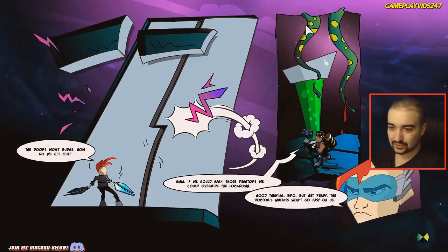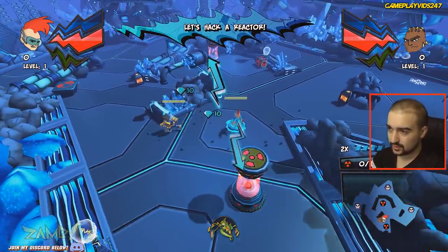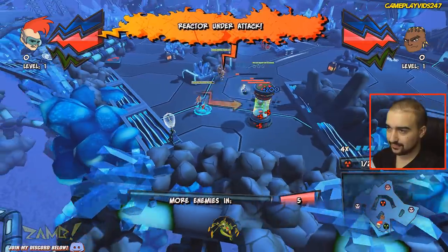The doors won't budge. How do we get out? If we could hack those reactors, we could override the lockdown. Good thinking, bro. Get ready — the doctor's mutants won't go easy on us. So we're versing mutants straight off the bat here. Now, I'm not too sure how much this game's going to go for on the Steam Marketplace — it's not released yet. I'm assuming maybe $10 or $5, who knows. I put it on the highest graphics, so we're running this game on the highest settings. I'm going to hack a reactor here. I'm getting attacked by enemies. There — I've just hacked the reactor.